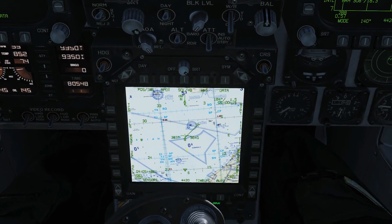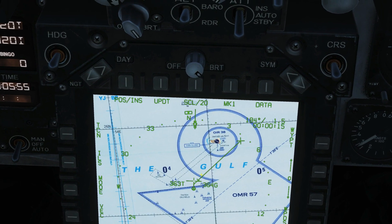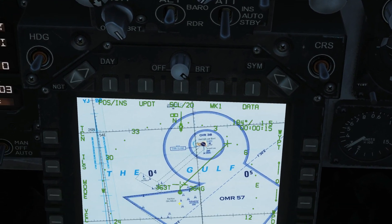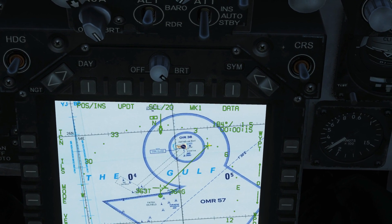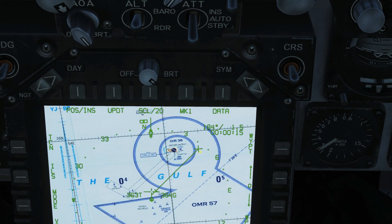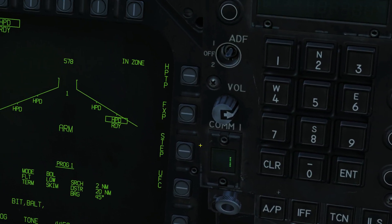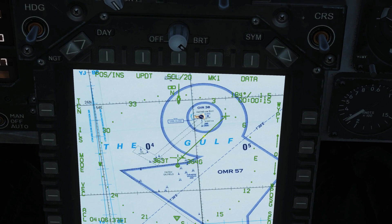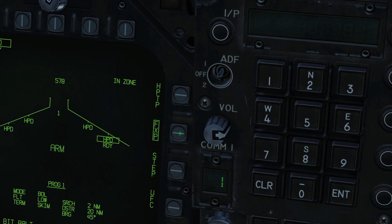Let's look at our HSI on the AMPCD. What we can see is our own position, and here is an indication of the Harpoon's path as we've set it up: traveling out at 045 degrees, after two miles it turns on its search, and at 20 miles is the self-destruct point. We can also box a fixed point to center the search between two waypoints if we had a more precise predicted position for the ship, but we don't have enough accurate information for that.